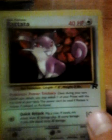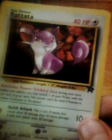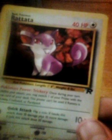My Pinsir — Reverse Holo. I got this from a friend on the bus. He does really good trades. My Rattata — this is where I'm getting into the artwork. Look at its art; it's just so amazing. It shows how wise the creature is. It's so Rattata, it's so cool. And that's also from Team Rocket, apparently — I did not know that.